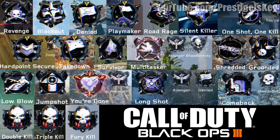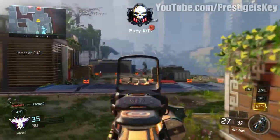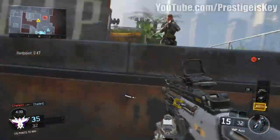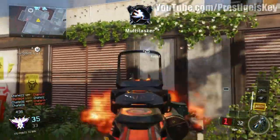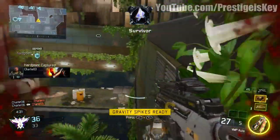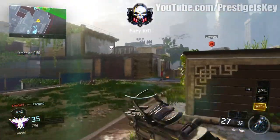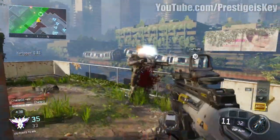Multitasker is actually a new medal. I believe it's for getting a kill while mantling — either while mantling through a window, running on a wall, or something of the sort. I basically got it by jumping up a ledge and then getting the kill. I'm not exactly sure if it was just from the mantle or if there's something else involved like a slide into a mantle, but multitasker is earned by doing either a mantle or a wall run while getting a kill.